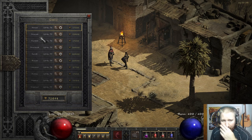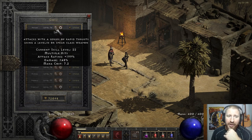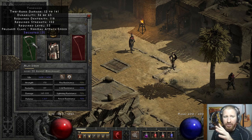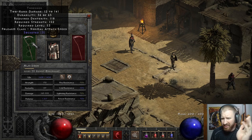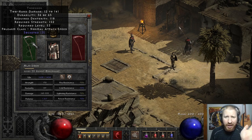Here we have the Act 2 Hell mercenaries. They all have Jab, which is a very effective skill. Mercenaries are limited in what gear they can use — for Act 2 mercs, they can use either polearms or spears, so you're limited to those two item types. Act 1 mercenaries can only use bows and can't use crossbows in D2R. Act 3 mercenaries can use one-handed swords and you can also put a shield on them.